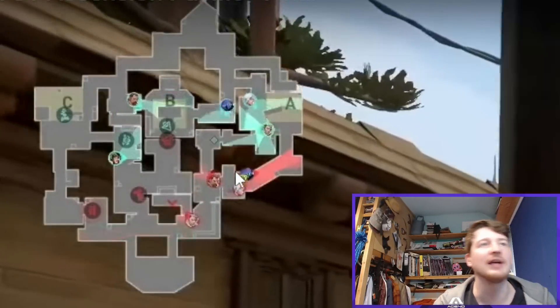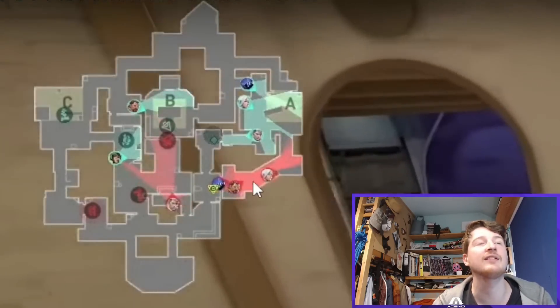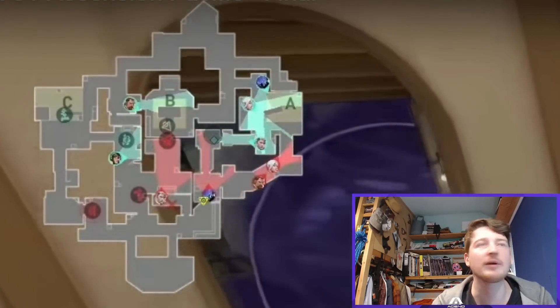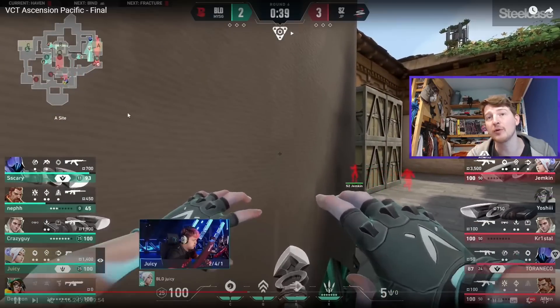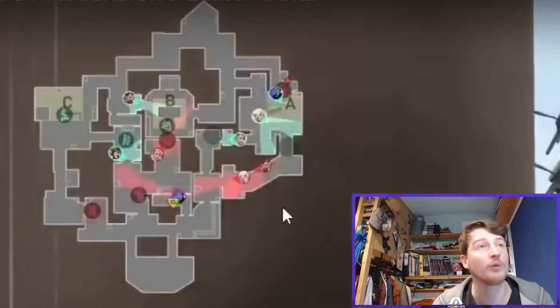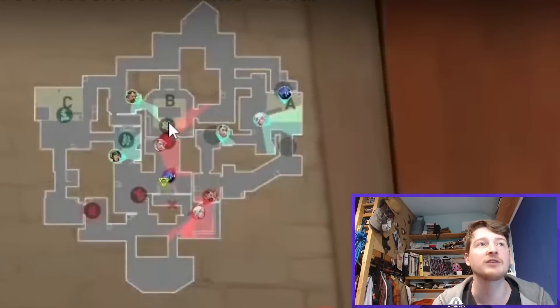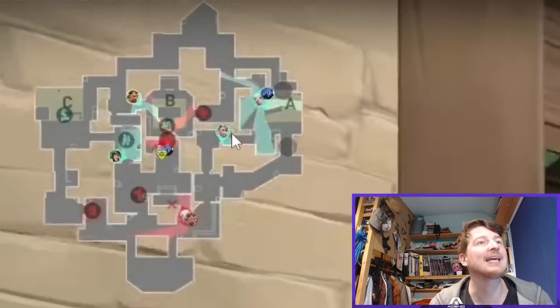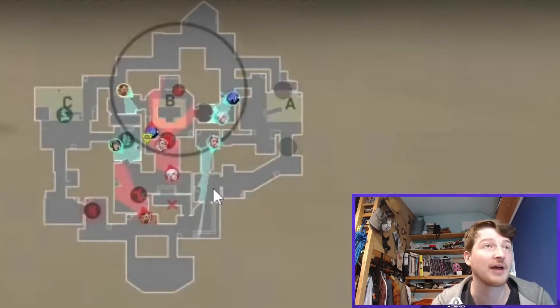They think, well, now they know that with movement towards A, the Omen starts to rotate over. So they go for a bit of a fake with the Jett and Breach — we're going to get a Jett Smoke from Jemkin and a Breach Aftershock to hold players there, with an Omen Flash in response. But then they actually come back towards B site, and we get our Sova creeping up to flank from B site.